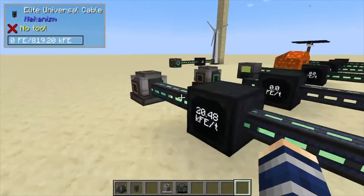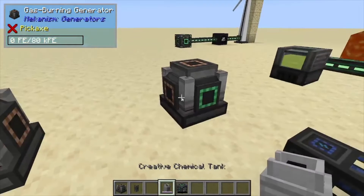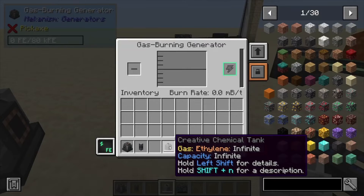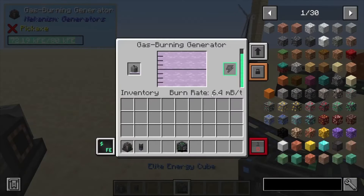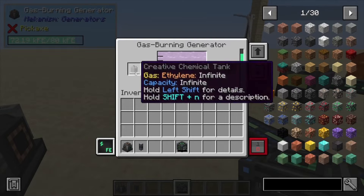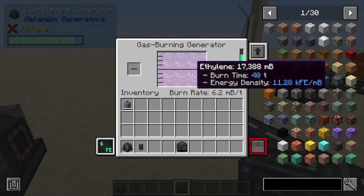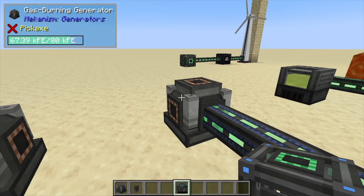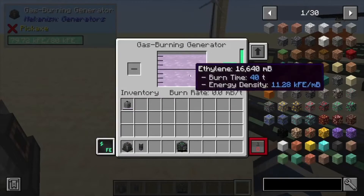Now there are better fuels — they're just a bit harder to get — and that is ethylene. If we put ethylene inside this generator, we can see it's burning at 6.4 millibuckets per tick. Compare that to hydrogen at 256 per millibucket — ethylene is highly efficient. It also produces 11,000 forge energy per millibucket, so it's producing a lot more energy while burning less. Highly suggested you get this fuel if possible.